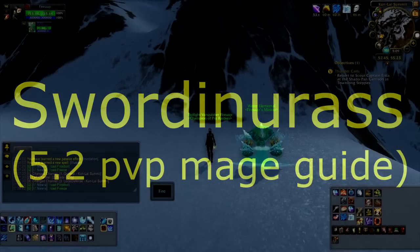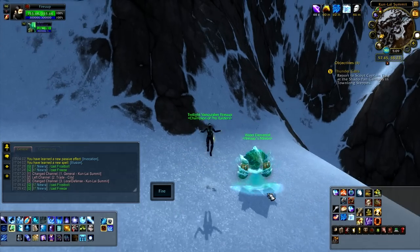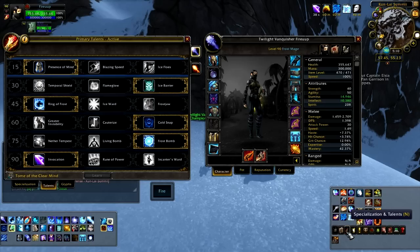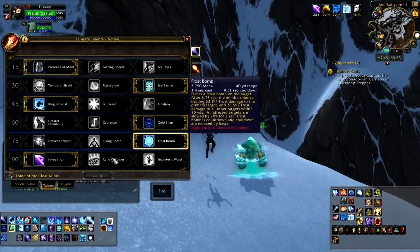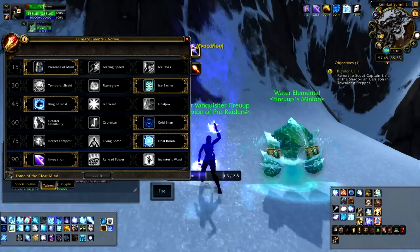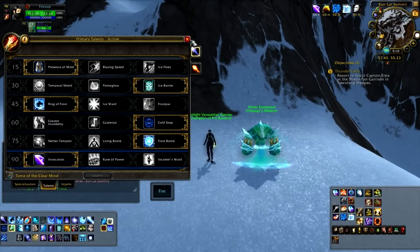Hey YouTube, this is the Frost Mage 5.2 guide from Sword in Your Ass. I'm on my mage. If you saw my fire guide, I'm now making my first frost guide. I've known frost for a while and decided to come up with something. I'm going to do talents, glyphs, maybe even gems, and some tips here and there. Also, I'm in a Skype call with one of my friends, Terror Droid — you might know him, he's featured on my channel. Let's get into the details.